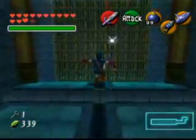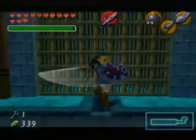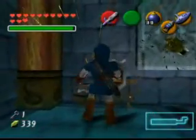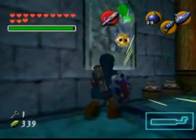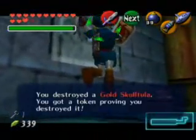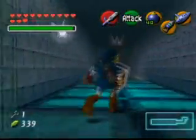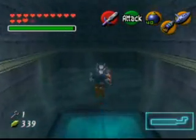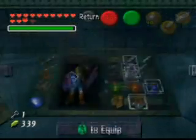Darn Tektites. Spin attack! Because the switch for the gate is on the other side of the gate — isn't that mean of them. It's one of our skittering friends. Oh, that was awesome — the jump attack busted the bots. I guess we'll get out of here.